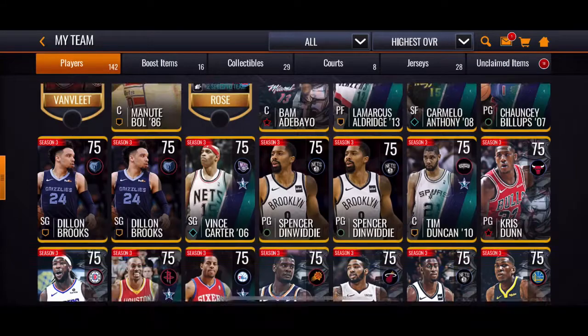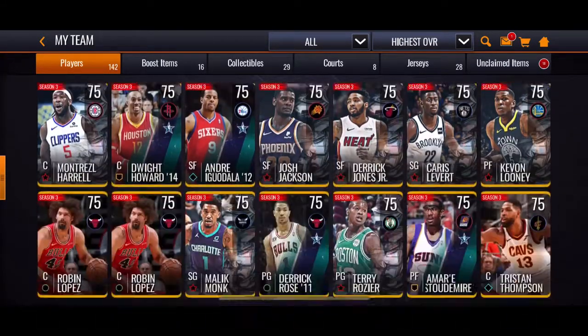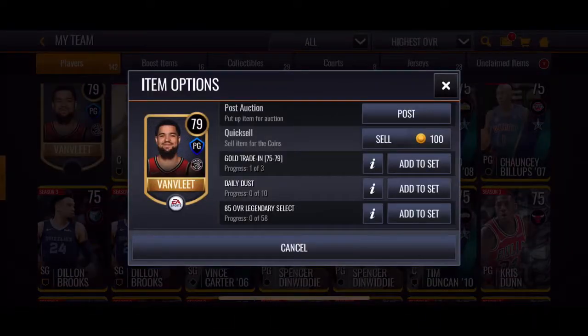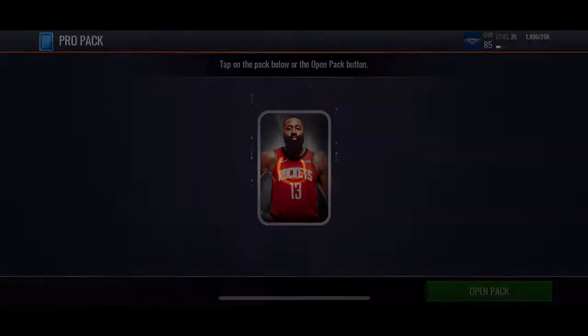It's five. We got a Fred VanVleet — that's actually a really decent card. I think I saw him once, he had like an 80 overall dunk. Where's his dunk? 77 — it's pretty decent. Let's open up another pack.